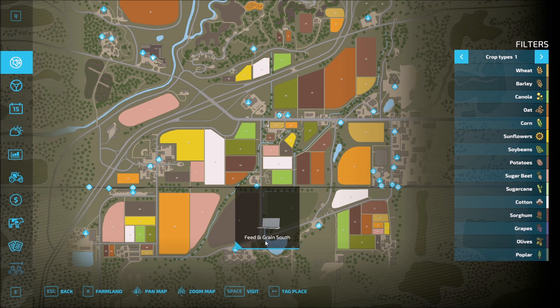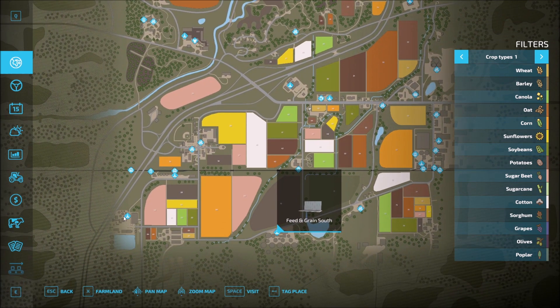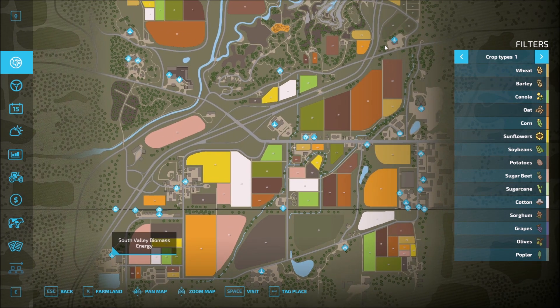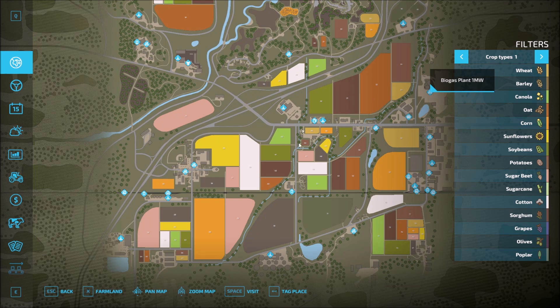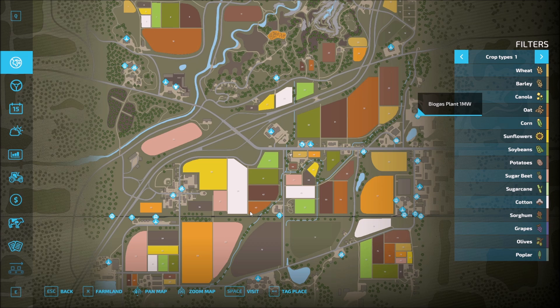Our grain south — do we have a grain north? I don't see one, at least not right now. And then biomass — looks like we've got biomass in a couple of different spots. So we've got different things all over the map that we can easily get to.